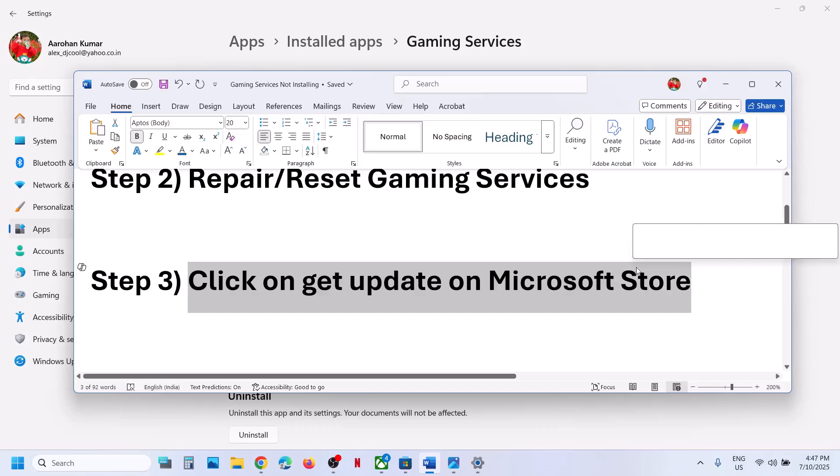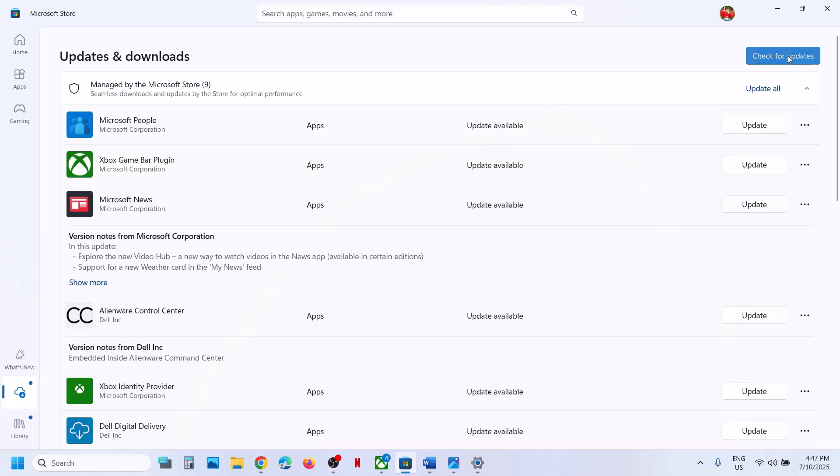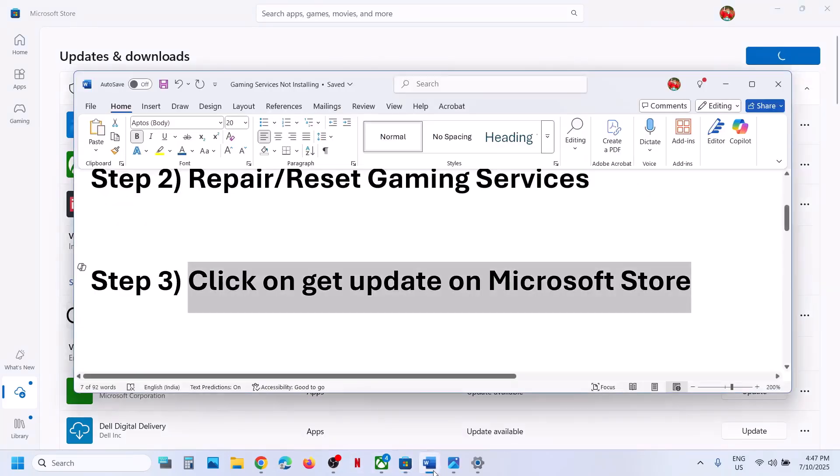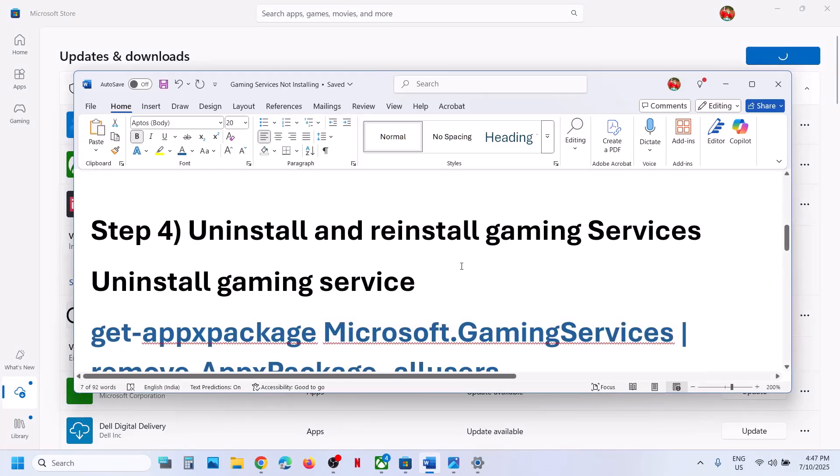If it's still not working, click 'Get Updates' on Microsoft Store. Open Microsoft Store and at the bottom left click on Downloads. Click on 'Check for Update'. If there is any update for Gaming Services or related services, click 'Update All'. Once everything is updated, relaunch the Xbox app and check.